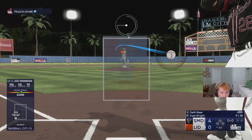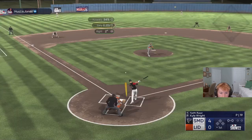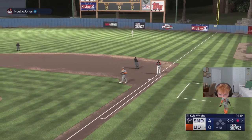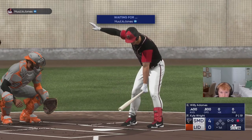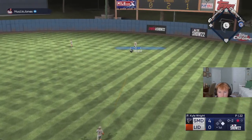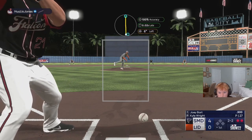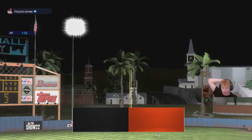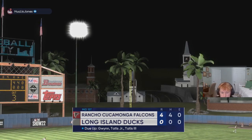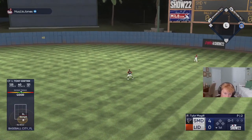Finally, our first out of the game. It's going to be a short start for Kyle Wright if he keeps pitching like this. Fly out to Taylor Ward — we got the second out of the inning. Got him looking at strike three to end the inning. That was a tough start to the game. We got a four-nothing lead on us. Base knock for Tony Gwynn to start our half. Love to see it.